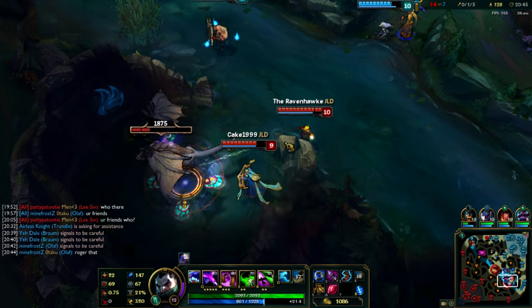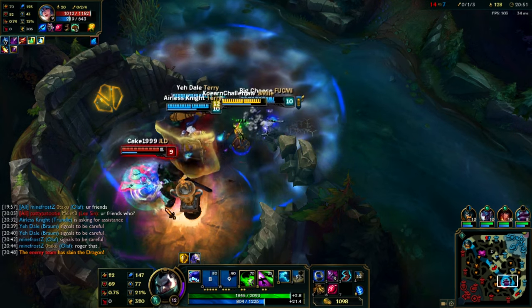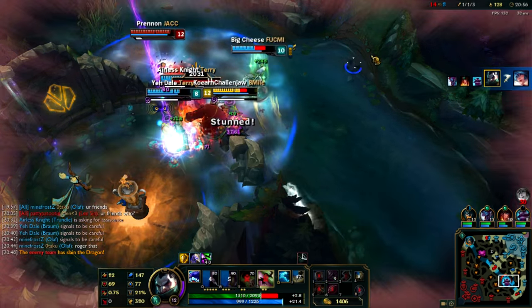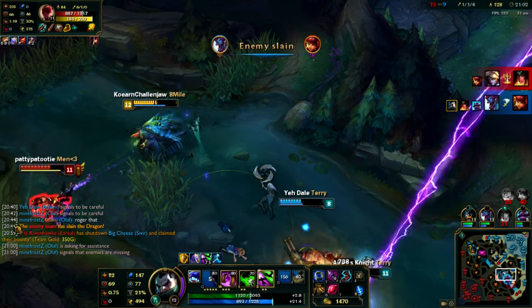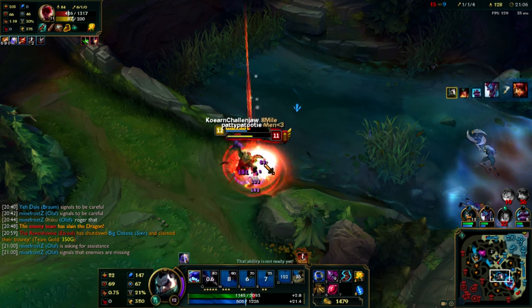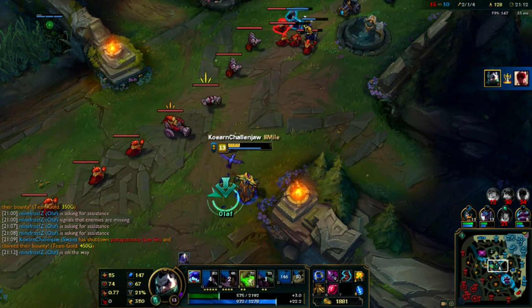Once the game hits 20 minutes and you've farmed up, you're pretty strong and you can start with the carrying. The enemy team's going to take Dragon, but here's how to teamfight with Swain: all you do is activate your ultimate, walk around, and spam your Q and W as many times as possible. You're going to get a few kills or your team's going to pick them up. Then Lee Sin's going to try to 1v1 you — and that's absolutely crazy. Good luck with that, Lee Sin.